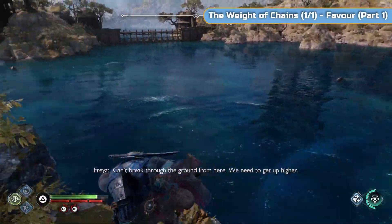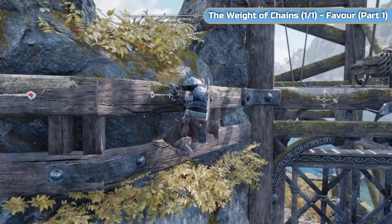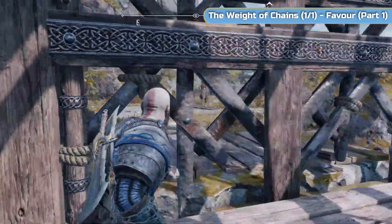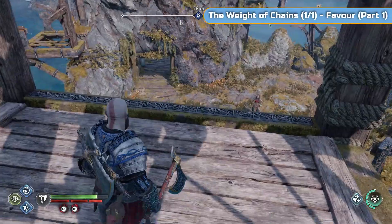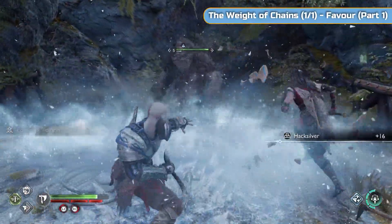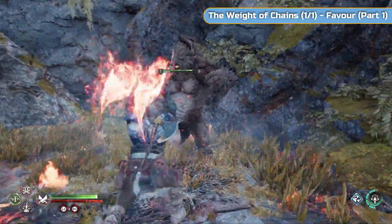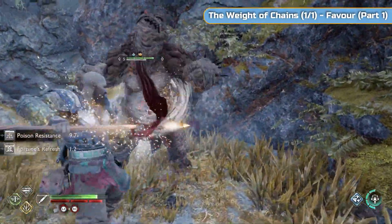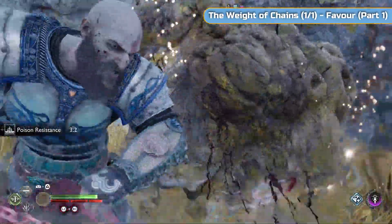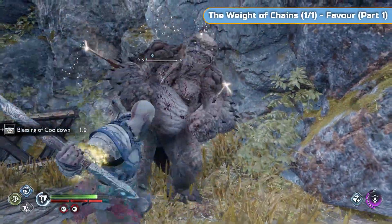Then we're going to climb back down here and round, and then we're going to get on the lift — and obviously at that point we'll recall the axe. Then we're going to bust through the floor, and there's going to be an enemy straight away — just give him everything you've got. He's one of the ones that spawns all the other little things as well, so just give him all the runic attacks. I will be leaving all the fights in this video, because it is essentially a part of the Weight of Chains side mission.